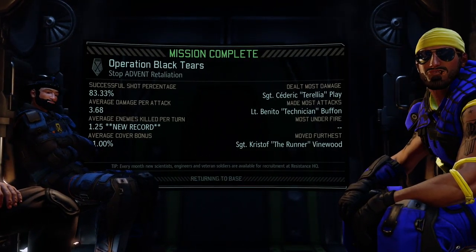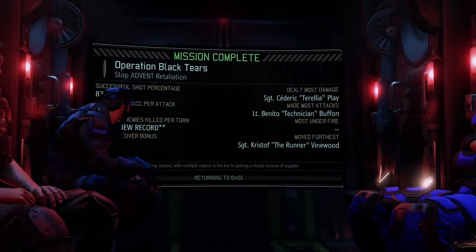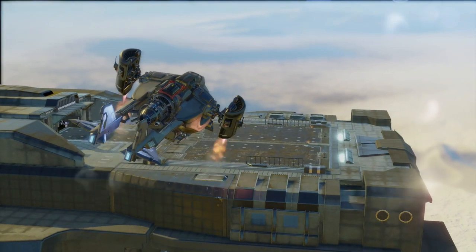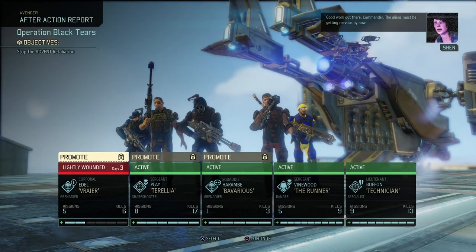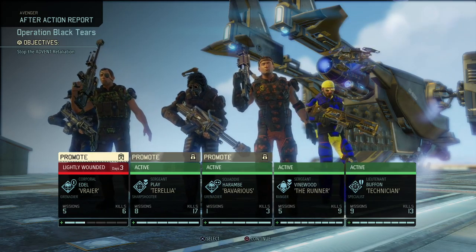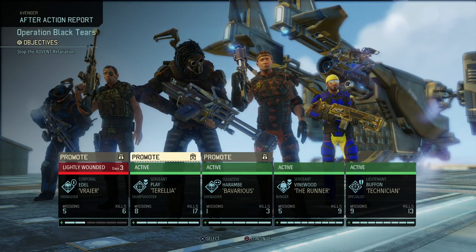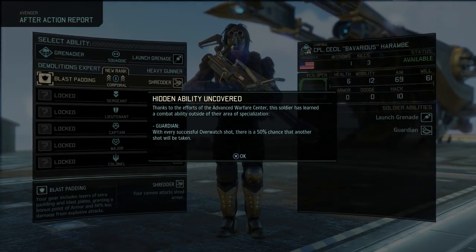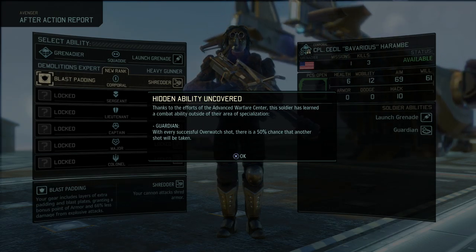One soldier got wounded by a surprise faceless that got a really nice swipe in, but all things considered pretty well. A Muton, a mech, a Sectoid — very high level enemies — and we killed all of them with only one wounded and only lost five civilians. Pretty nice stats again — nobody was set on fire. Christoph moved furthest as the runner, Cedric dealt the most damage, and Benito made the most attacks. I hope Cecil gets a promotion.